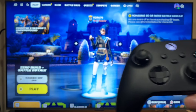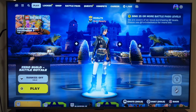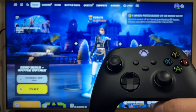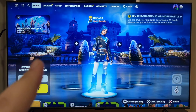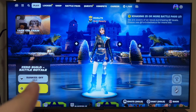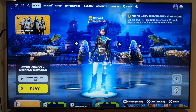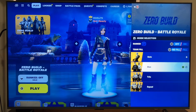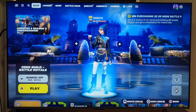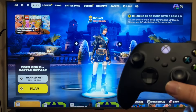This controller is on, I'm logged into my main account rdr479, and the second controller is still off. From the main controller we can choose the lobby — I was in zero build ranked off solo, and I just wanted to change to duos. Okay, ranked off duo, no fill — perfect.